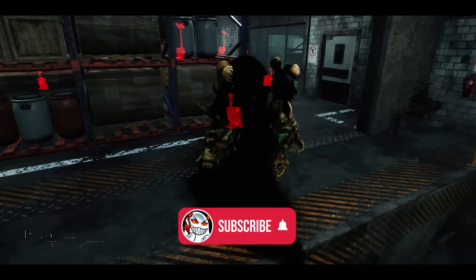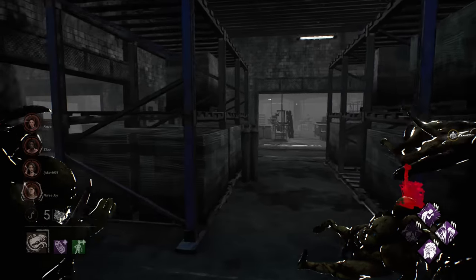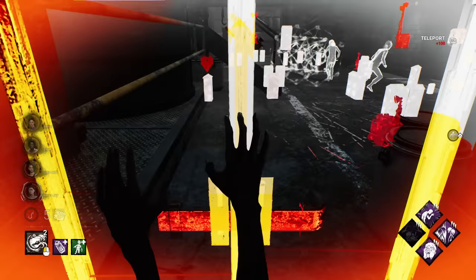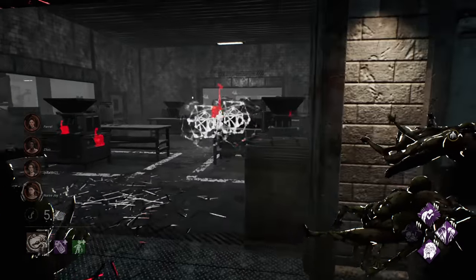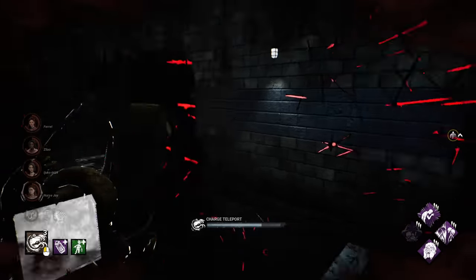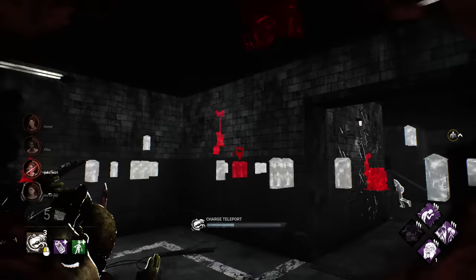We turned the lights off right at the start of the match. We've got four survivors to find — let's do it. Here's our first hit; we'll let her go and find somebody else. It looks like she already knows what the totem is — that's not good.